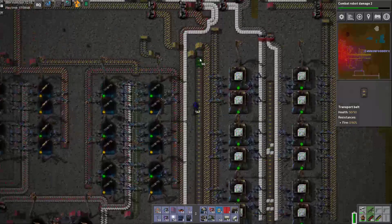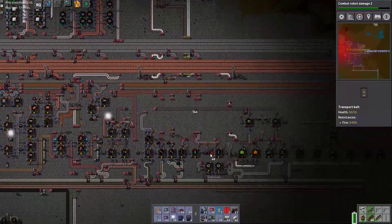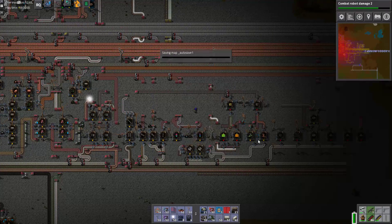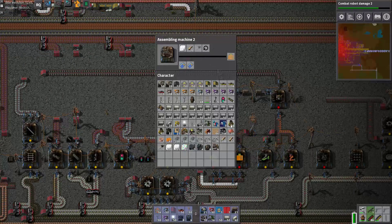Oh, that's why that's not coming through — it's not connected. There we go. Now hopefully that is all enough to keep up with production as we need it. Why are you not getting any iron? Because you're full up. Maybe you're also full up — just these we're waiting on. Transistors.